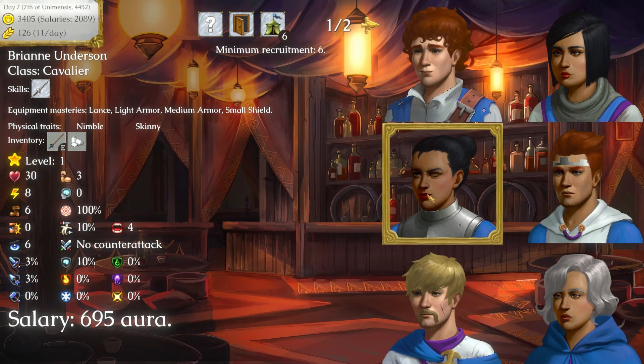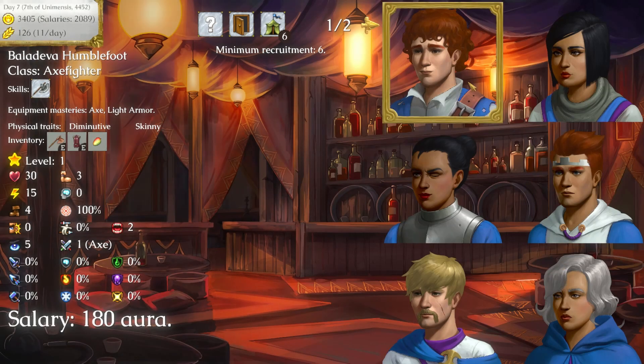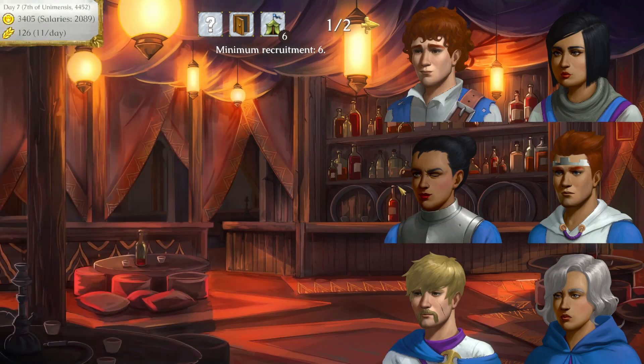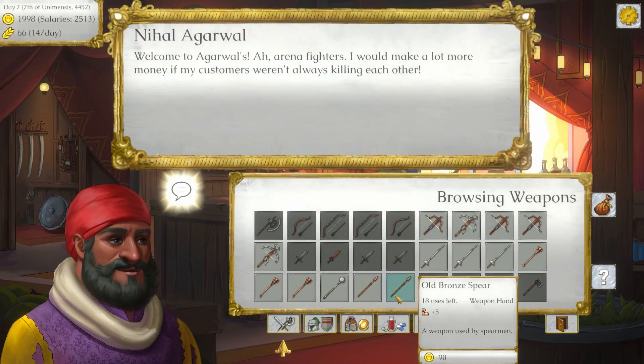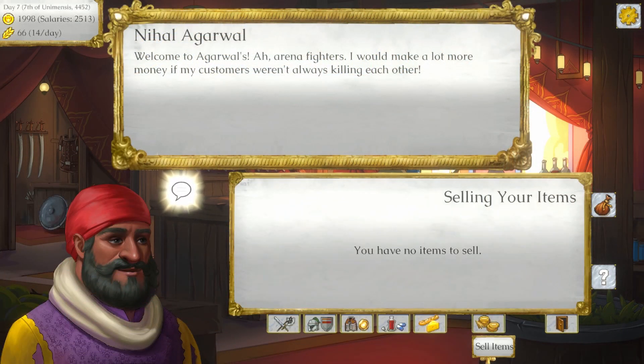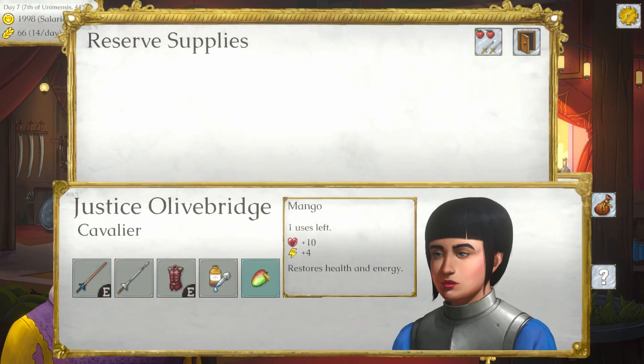During the day, you have four main places you can visit. You can return to the recruitment center where a new selection of fighters will be eager to join. Alternatively, you can go to the training ground to improve gladiator stats, or to the shop to purchase supplies. This includes various arms and armor, and weapons will need to be purchased regularly as they will break with repeated usage.